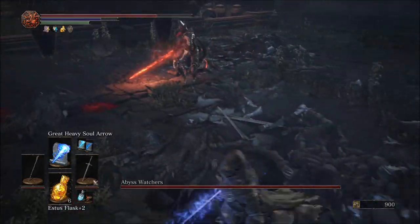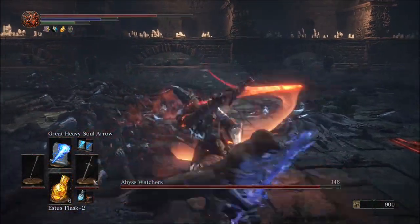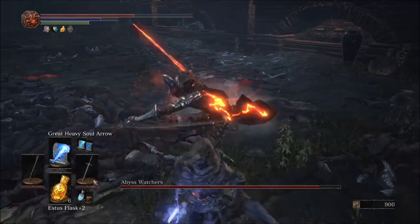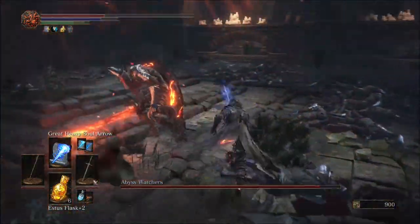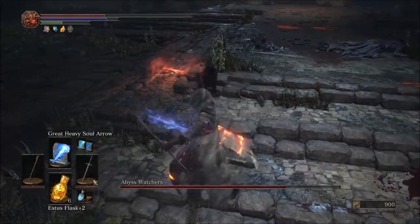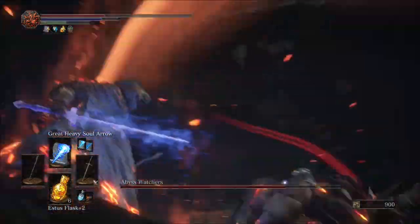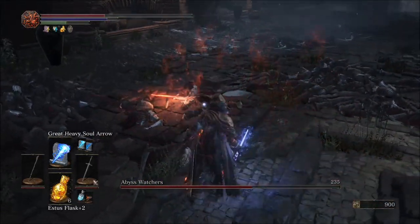He's going for the swing attack — let's see if we can get him to do a combo. It's always best to try and get backstabs in after a combo, especially his spinning combos which are very punishable. You can just roll out of it, get that backstab, then lock on and go for that Great Heavy Soul Arrow. Another great backstab opportunity is the slam attack, so always try and punish that slam attack and then cast immediately.